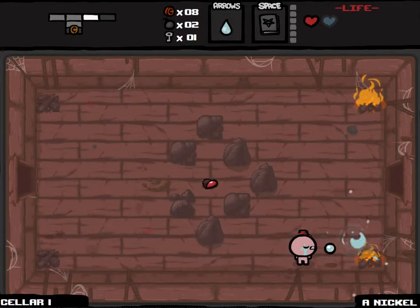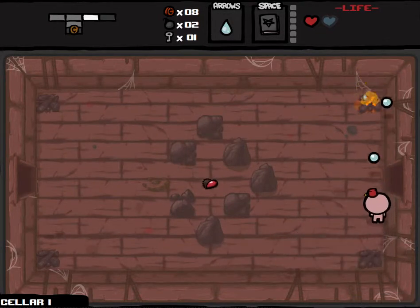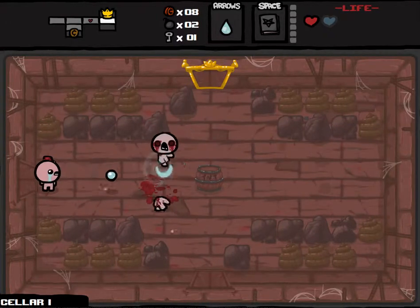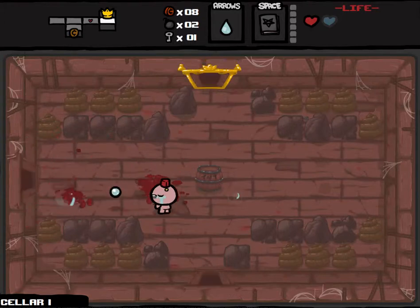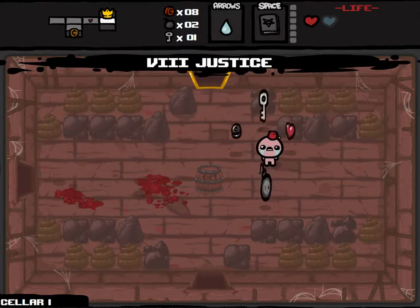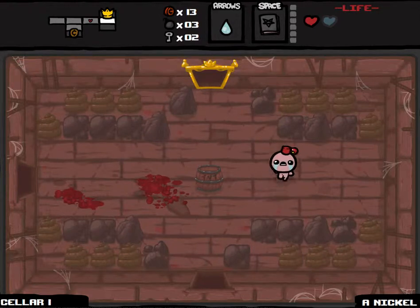We'll just throw this bomb down and get ourselves some survivability, as well as some bombs to go along with that. Found ourselves 5 cents, brings us up to 8 cents overall, so we have a chance to access the shop if we come across a possible location for the secret room. And a Justice card is fantastic — we'll go ahead and take all these lovely things.